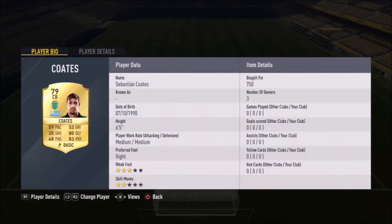Our left center back is Sebastian Cotes — 750 coins, though I think I overpaid 50 coins. He's a rare 80-rated gold card who plays for Sporting and is a former Liverpool player. His medium/medium work rates mean he'll be up in both attack and defense quite a lot.